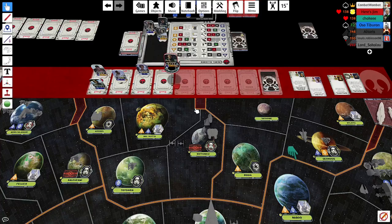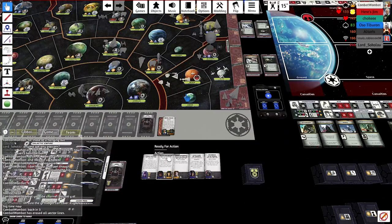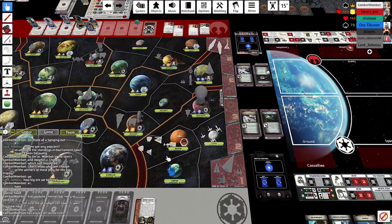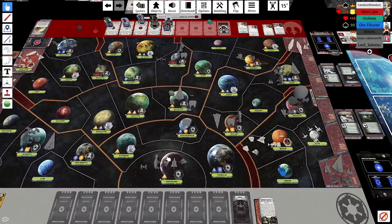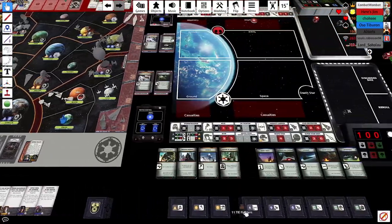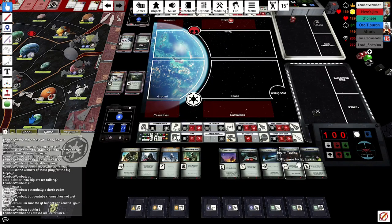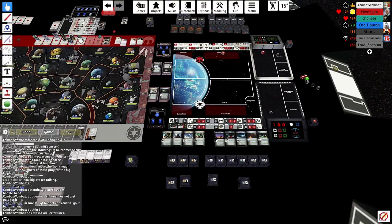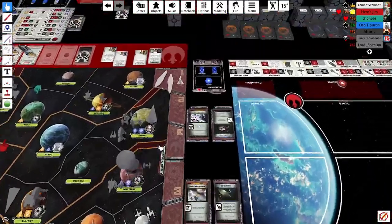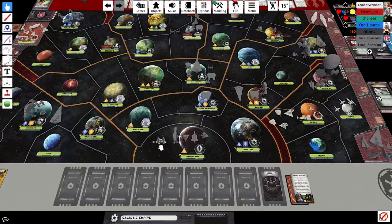That would leave Mustafar and Bespin open though — a bit of a mess. I could move everything to Selaast and bring in the Star Destroyer from Malastare. Or I could Catch Them by Surprise and attack either Bespin or the fighters in Hoth — not too risky if I don't bring the Death Star. I'm also wishing I had that Assault Carrier card right now, though maybe the Tie Fighter card is just as good.